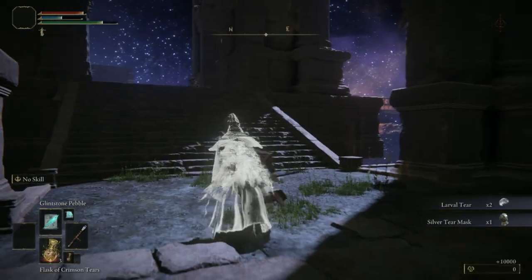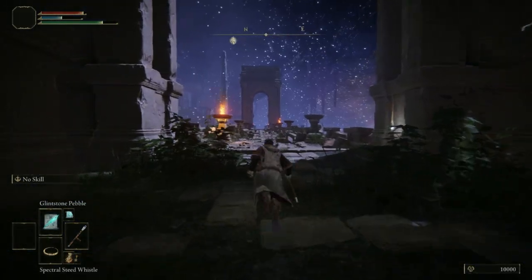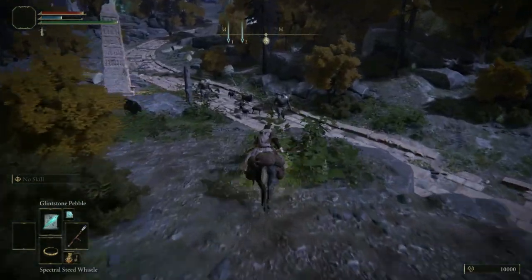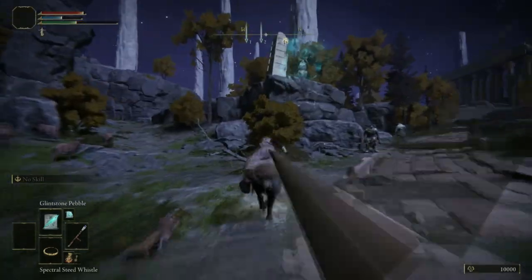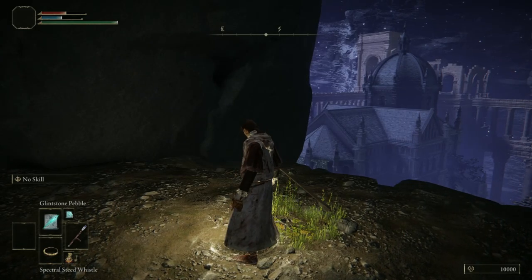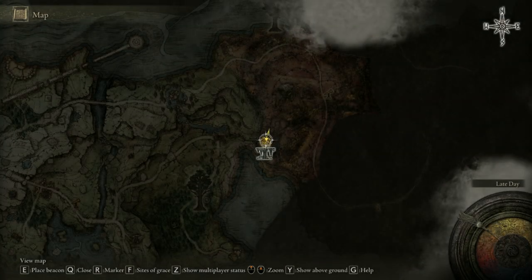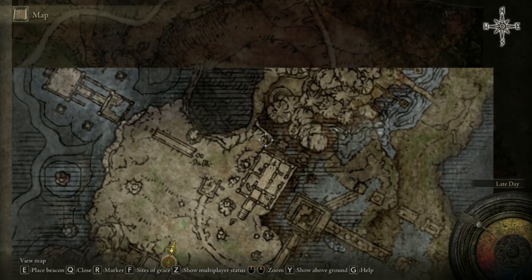Once you have, we can then take the left side path and go down the narrow way. Once you have reached the ending there will be a left-sided path that leads you to a grass area. Stick to the left side so that you end up at the Lost Grace we are going to claim. We want to claim this so that we have somewhere to fast travel to. Then let's head over to another spot because we need a stone sword key in order to access the mimic. In order to get the stone key it's quite easy and it's right near us, so let's head north from the Lost Grace.